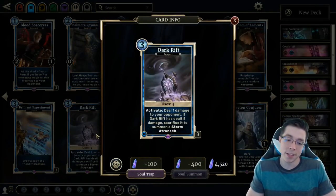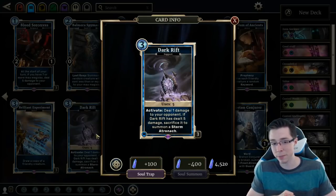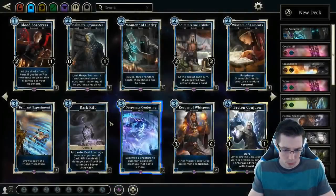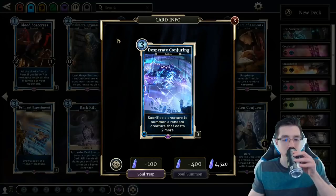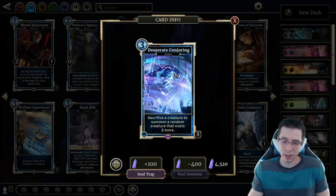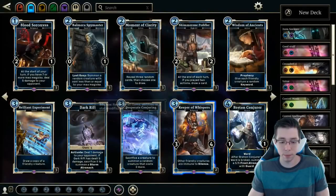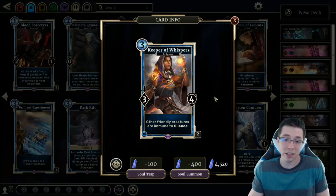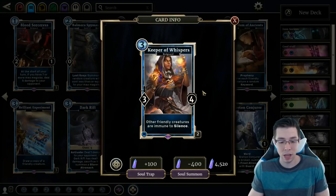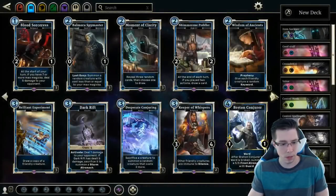Dark Rift used to be crazy at 2 Magicka, but since it got nerfed to 3 I have seen it zero times on the ladder. The difference between playing it on turn 1 and playing it on turn 3 raw is just tremendous, and it's not worth it as it is. It's incredibly weak to support removal. Not worth picking up really, though still okay in Arena. Desperate Conjuring — certain cards like Dark Harvester work well with the Conjuring, but most cards do not. Like most RNG cards in this game, it's well designed to the point that more often than not it's not going to be worth it. Don't worry about picking this card up — it's more or less a meme card. Keeper of Whispers I'll give a C for overall value, but you don't see this card since it's not on the high end of 3-drops. There's Daggerfall Mage and Cunning Ally, so you really don't need Keeper of Whispers for anything.